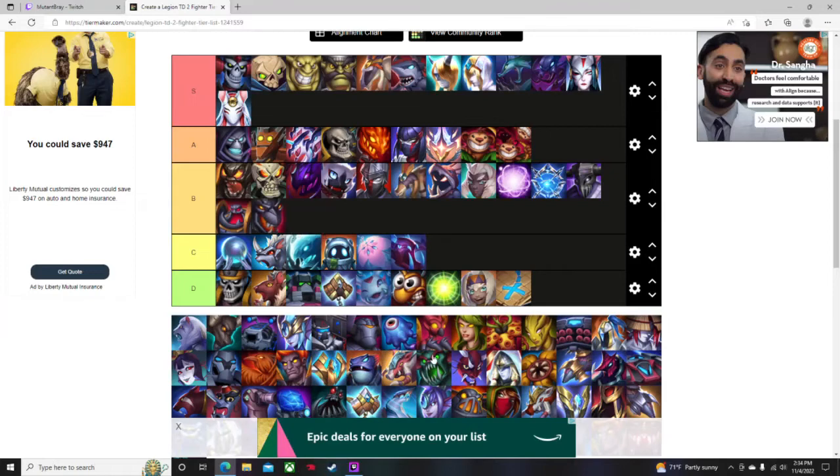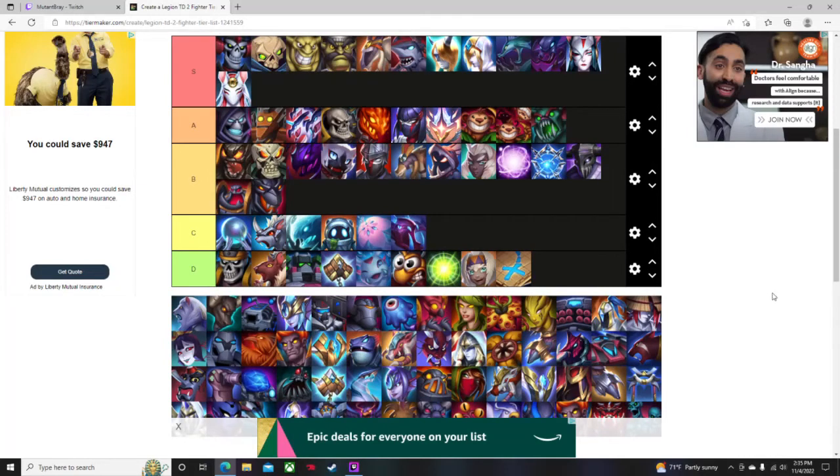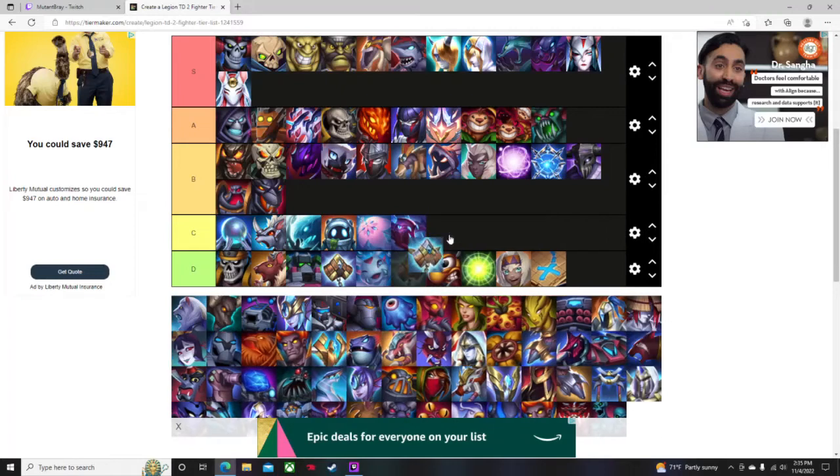Regular Gargoyle I'll put in B and Green Devil in A. For a tier two unit to have magic attack and arcane defense is very very solid. Green Devil can definitely hold — it's a very good overall choice especially early game. If you need one of those types it's definitely a good choice as an early game tank.